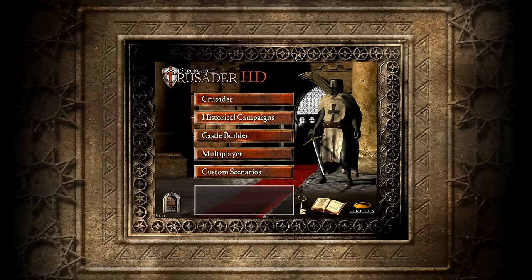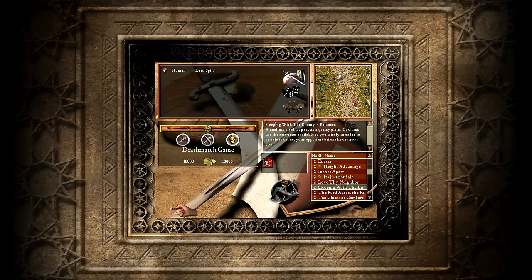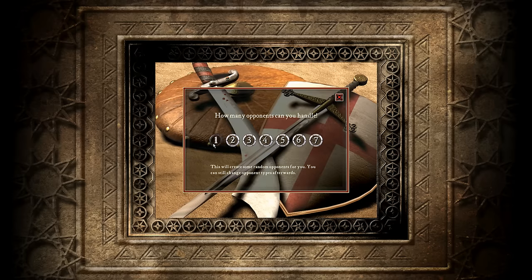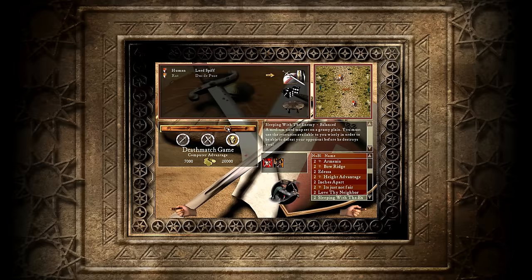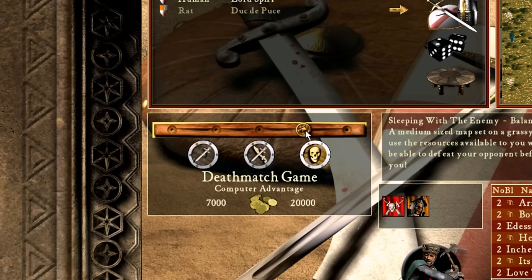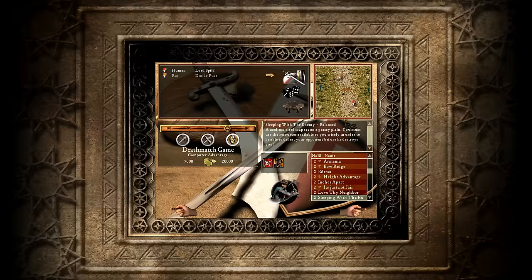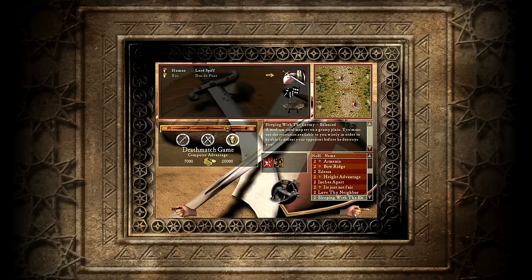I think this is probably the only time such a video will ever be created on YouTube. We're going to go into a Crusader game - a custom 1v1. I think 'Sleeping with the Enemy' will be a lovely little start. We're going to need a randomized opponent - we've been given the rat. He sounds rather interesting. So yes, a simple 1v1 deathmatch. I'm going to be rather fair and give the computer a slight advantage: I will start with only 7,000 gold whereas he will have 20,000. For some reason, when I absolutely smash games to pieces, they tend to get a little bit easy.